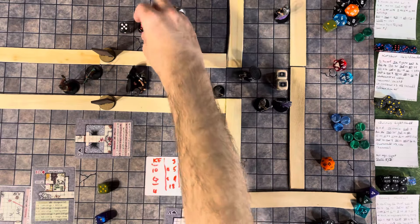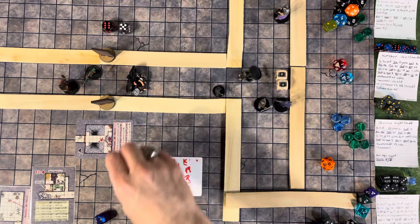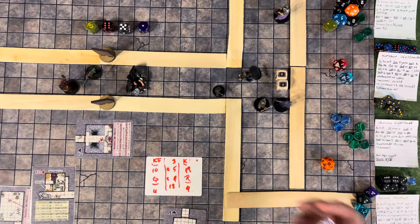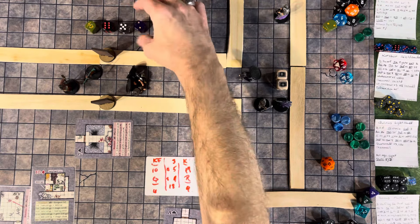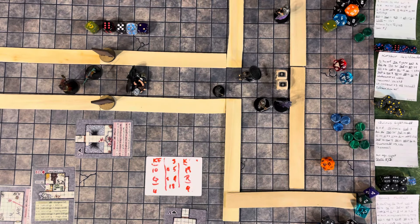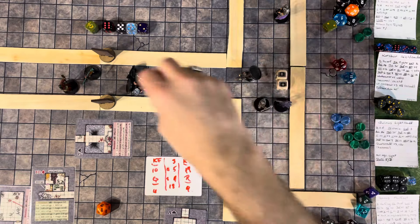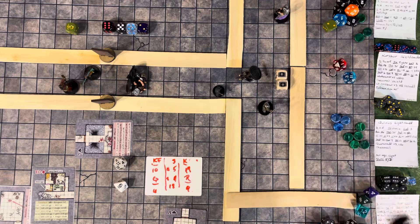Round 4 initiative: Remus goes on 5, Korshar on 6, bad guys on 7. The crossbowman reloads, the archer drops his bow and attacks with a sword — misses, fumbling around. Three are asleep. Korshar attacks the archer again: hits armor class 16, does 6, 7, 8 — takes that bandit down. He's got the orb in front of him, may pick it up next round.